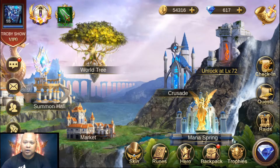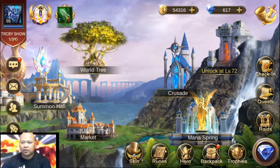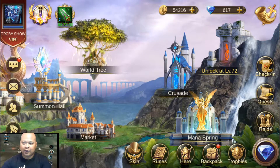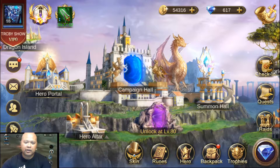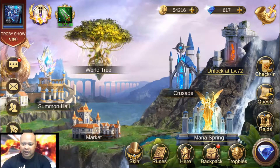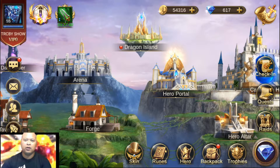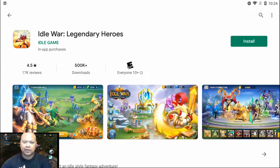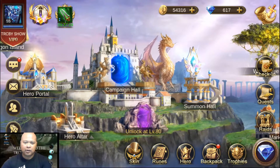Try Idle War Legendary Heroes. That game is literally — from tutorial to the full game — exactly the same as Trials of Heroes. The layout is the same, just with replaced icons. You have the taverns, hero portals, summoning halls — things are just moved around a little. Trials of Heroes is like version one, and Idle War Legendary Heroes is like version two. It's in 3D, a bit smoother and more vibrant.